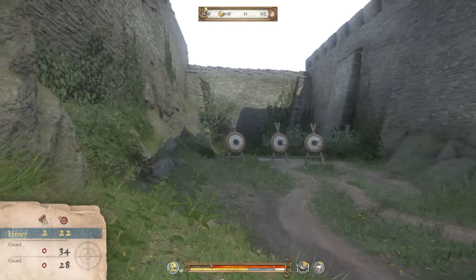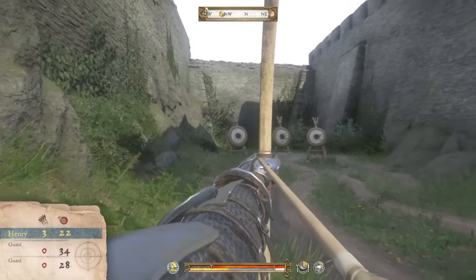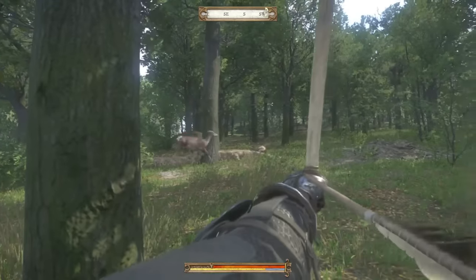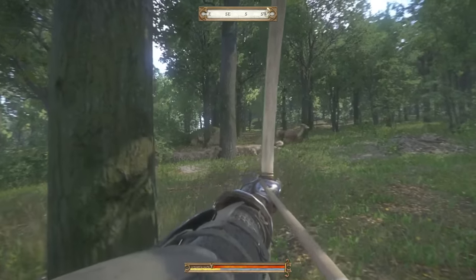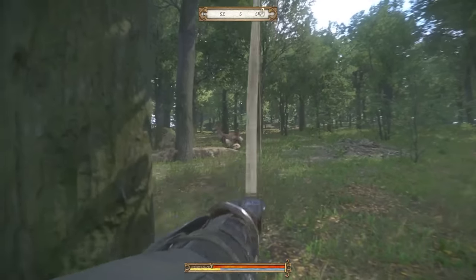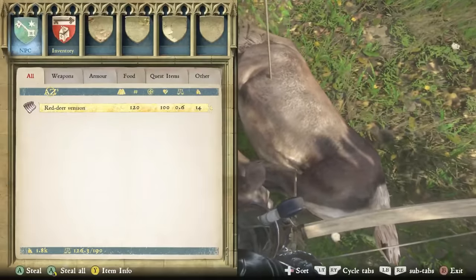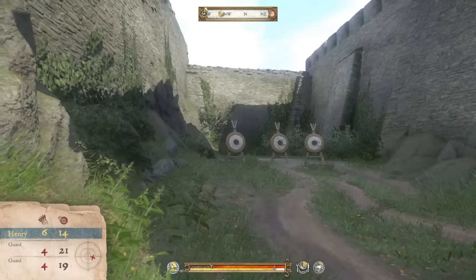The ideal technique is to draw and fire in one clean motion. If you draw all the way back, the bow will consume stamina while you're aiming and will sway horizontally quite a bit. You can unslot the arrow if your target moves, then redraw later. The perfect approach is: slot the arrow, knock it, pull all the way back, and release right at the climax — the arrow will then fire accurately to your dot on the screen.